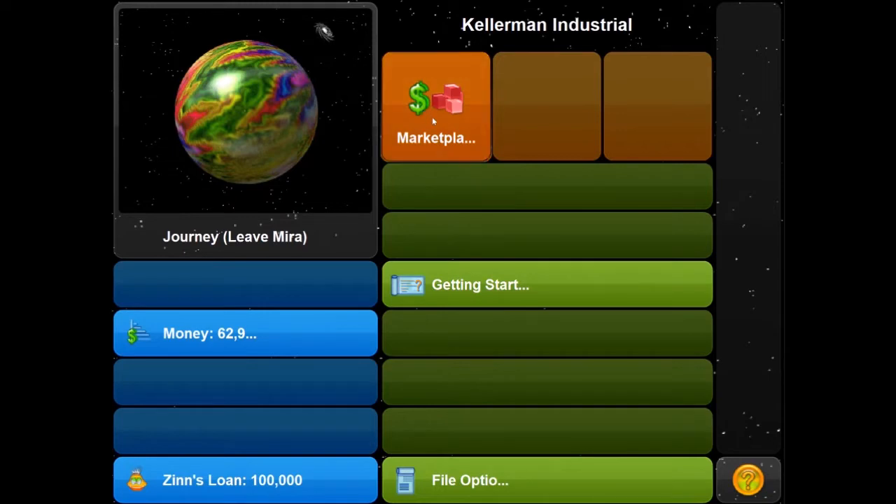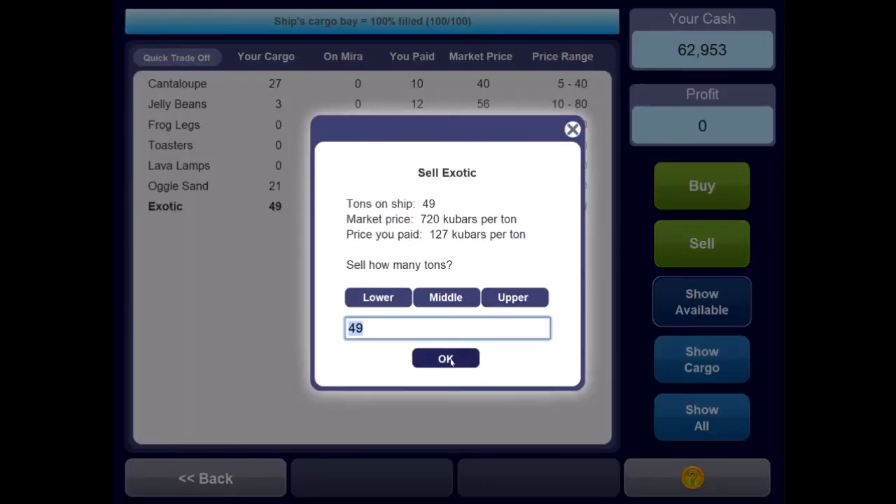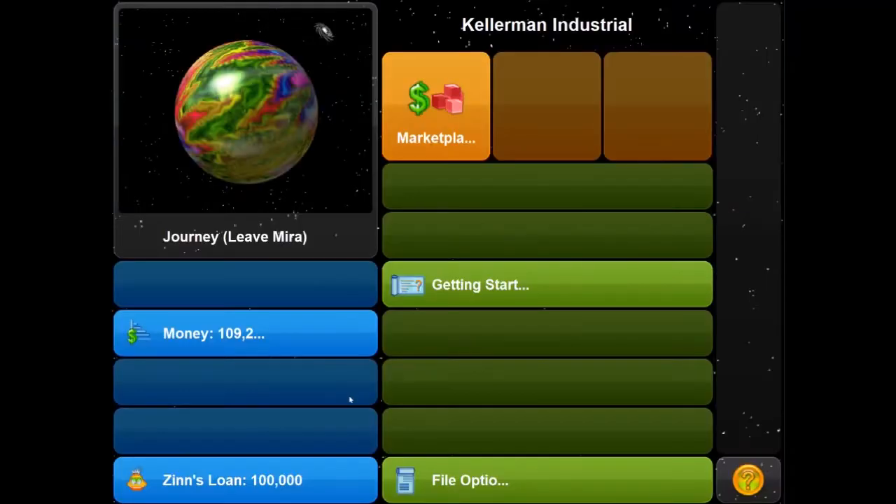Let's do our commodities trading first. We bought Exotic for 127 Q-bars per ton, and it is selling at maximum price range right here on Mira — 720. So we're going to flip all of that and make a big profit: 29,057 Q-bars. Oglesand is going for 466 Q-bars and we only paid 70. We made a cool 37,000. Everything we bought is selling for a high price here — we got really lucky. We'll just sell out everything for about 38,000 Q-bars profit total. Now we can go pay back some of Mr. Zin's loan.